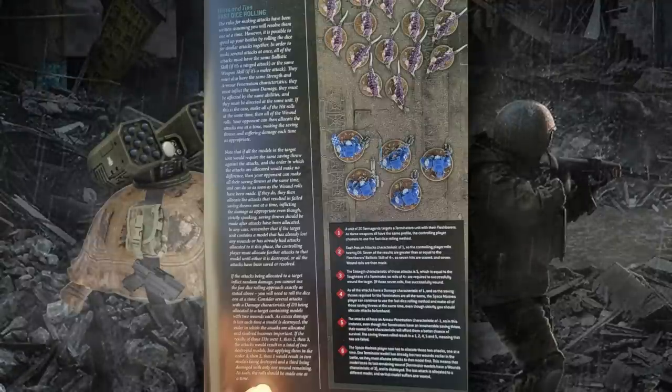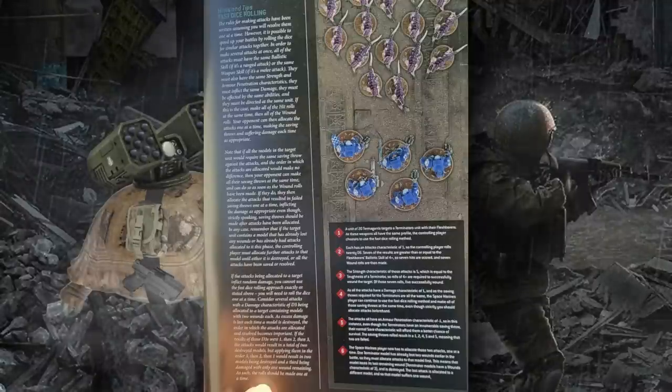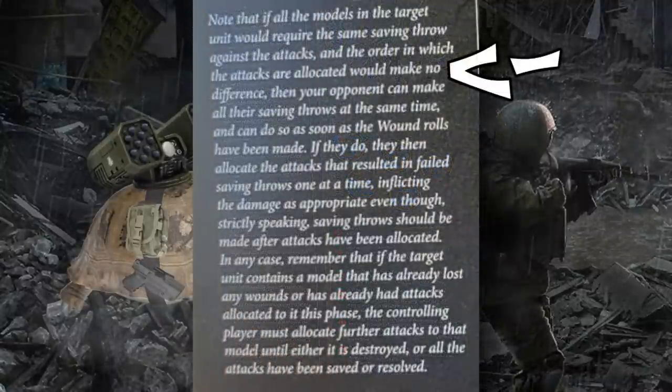There's a bit of ambiguity in the fast dice attack sequence about whether you can re-roll things like saving throws or damage rolls after seeing the results of the other saving throws. The rules say to only roll them in a batch if the order in which they'd be assigned doesn't matter, but having knowledge of how many saving throws or how much damage you're receiving does change your decision to re-roll. We'll probably have to wait for the full rulebook and some FAQs to clarify how re-rolls are meant to be applied in fast dice rolling.